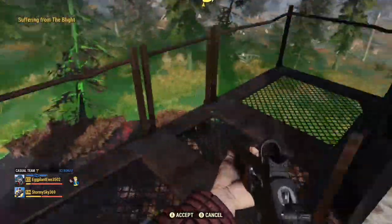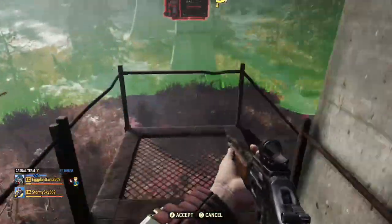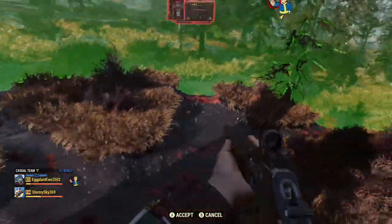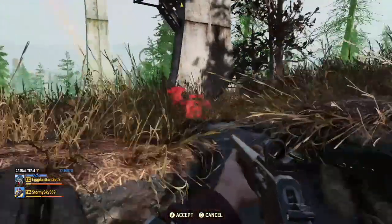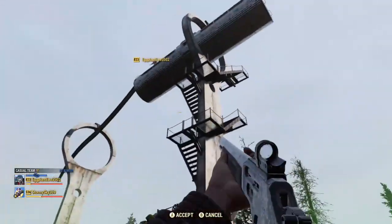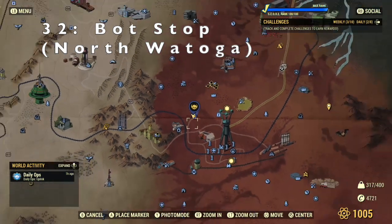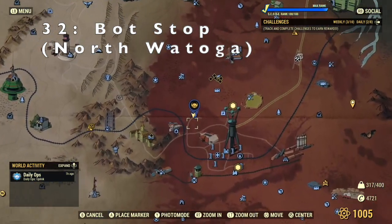I'm not too sure why we can't camp here, but it's a no camp zone. Eggs isn't impressed either. Never mind — moving on to location 32, we've got the Bot Stop North Watoga.